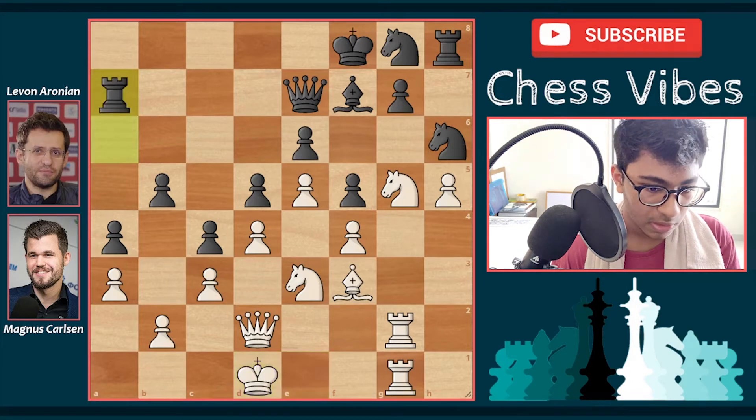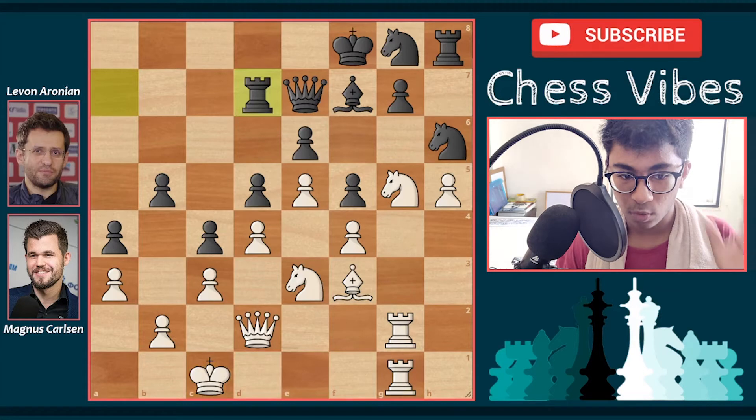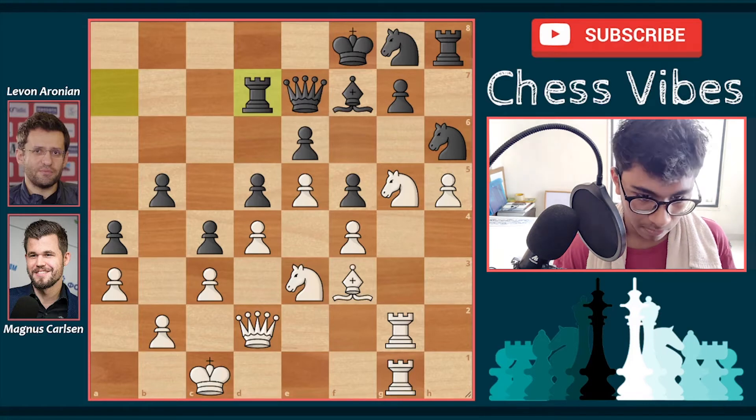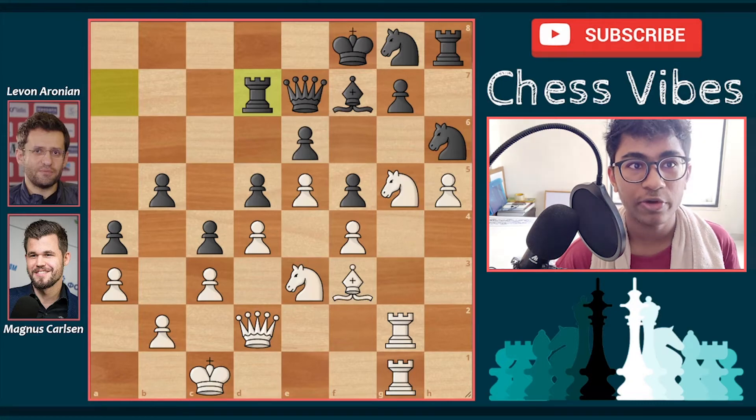I really like Magnus's idea here — instead of attacking first on the kingside he's marching his king to the queenside, perhaps to a2, where it will be completely safe. Then he attacks the black king on f8. King d1, rook e7, king c1, rook d7. I want everyone to pause the video and try to find the move Magnus Carlsen played.